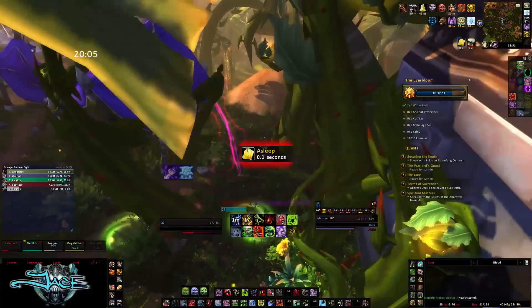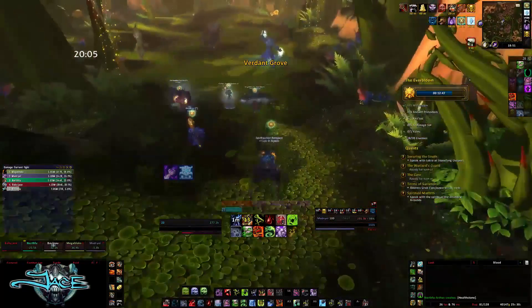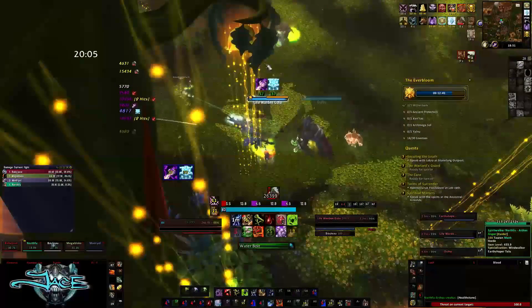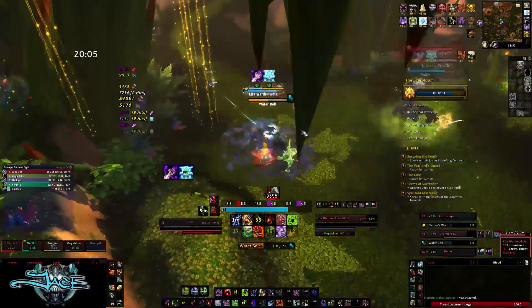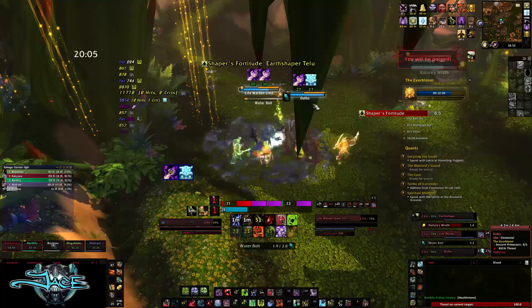Try not to run over the green circles, because that will put you to sleep. Jump right off the cliff and go straight to the second boss. For this boss, you need to interrupt only the heal, and you need a player with a purge ready for Life Ward, because you are only interrupting his heal — Revitalizing Waters.